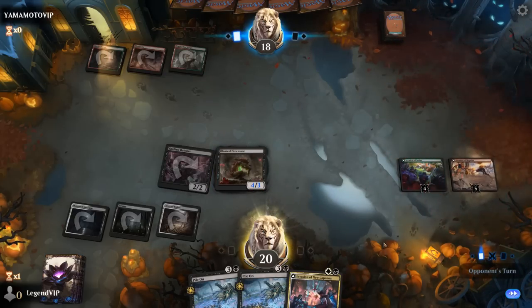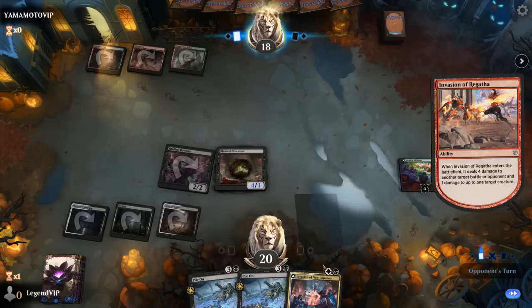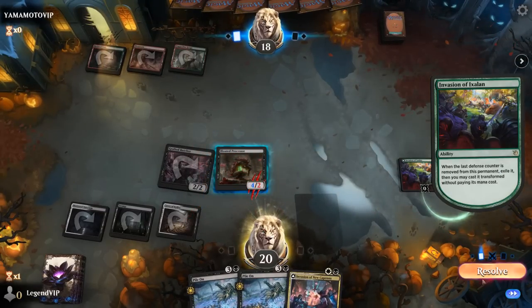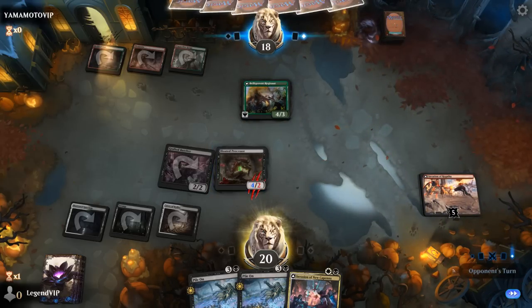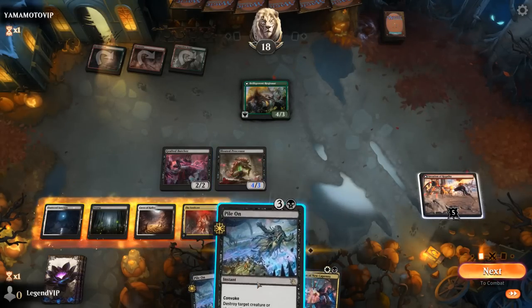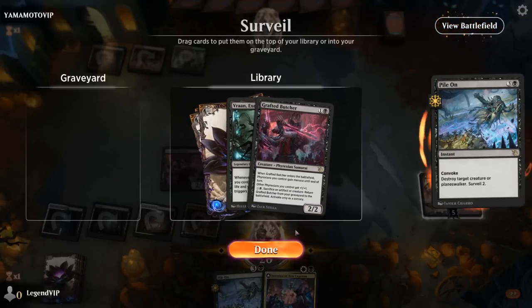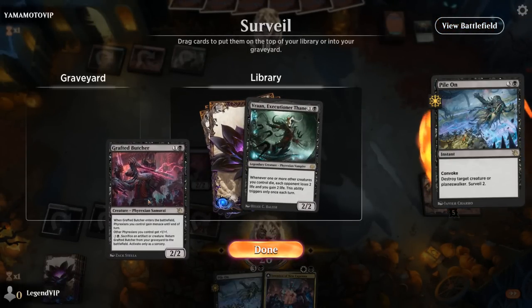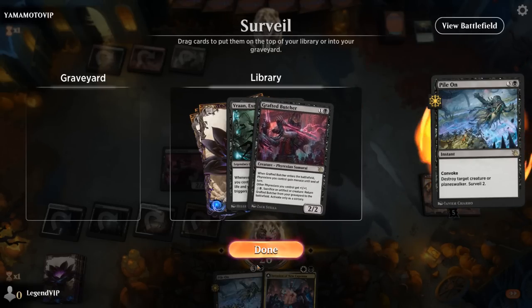The opponent can transform Invasion of Ixalan and make their dino, which we can take out with Pile On even if it were indestructible — we could still exile it with Invasion. Let's keep up the pressure. Butcher — we could keep it in play, although putting it in the graveyard provides value later. Vran's not bad either. Maybe keep Butcher first and then Vran.